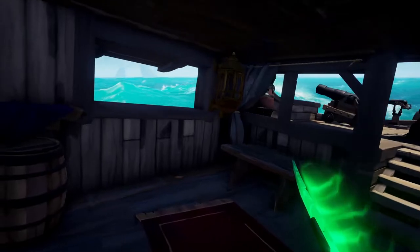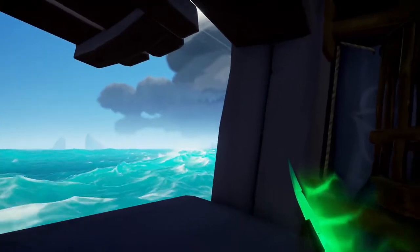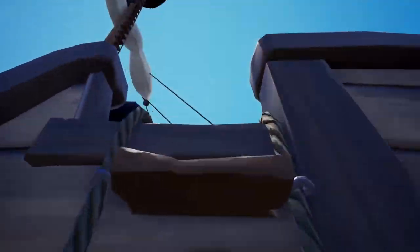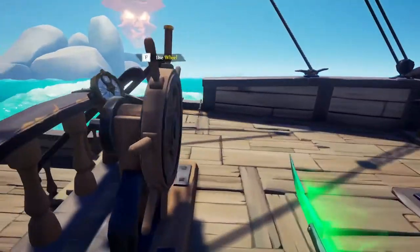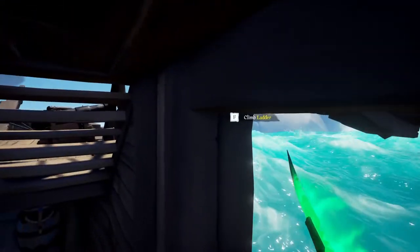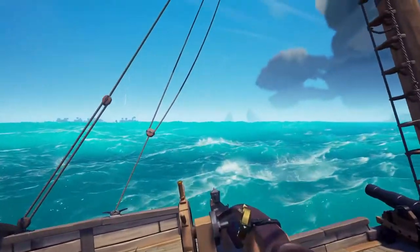Tip number seven is the ladder glitch. This has been in the game since launch. If you go over to the windows on a sloop, you can see the prompt for the key to climb the ladder from down low. If you press that, it'll glitch you through the wall and you can climb up to the top deck. This works on both windows, so use it wisely.